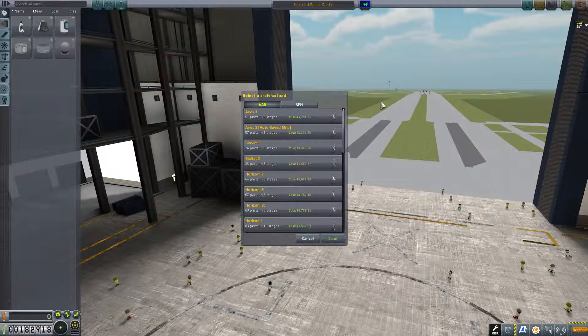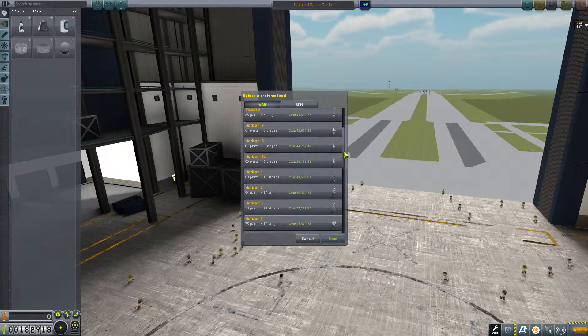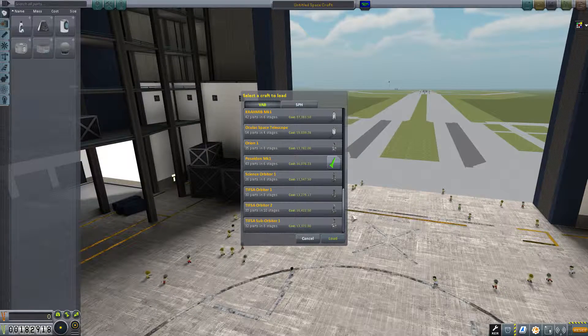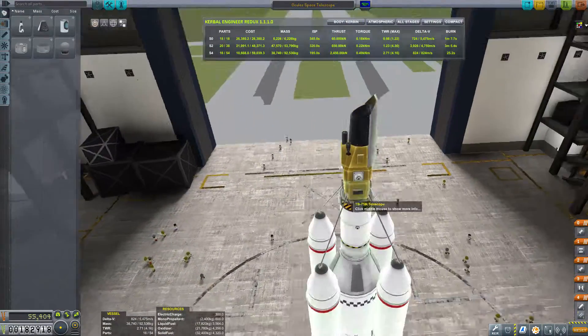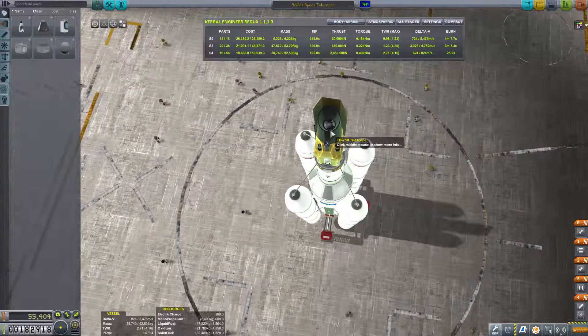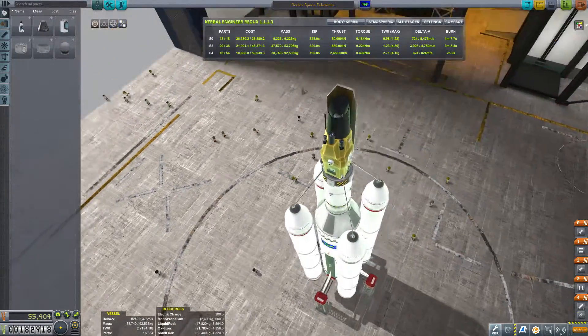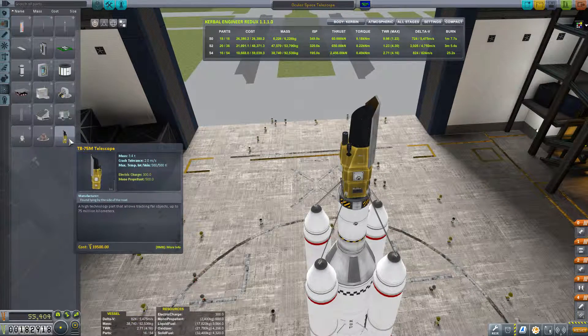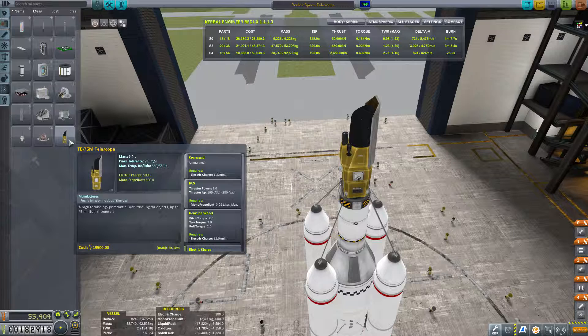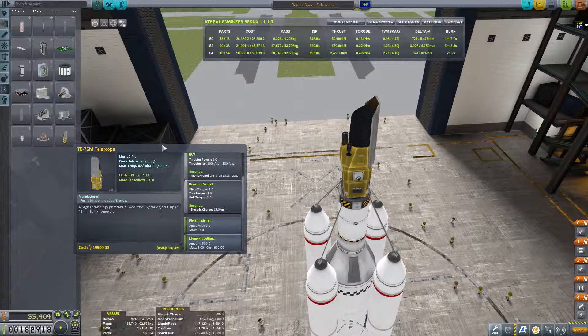I can open up my saved builds — the Oculus Space Telescope, which is sort of like the Hubble Space Telescope but called Oculus because, well, why not? And right at the top, the TB75M telescope is the device you're going to need. It's in the science section of the menu. It's a satellite body with 300 electric charge, 500 monopropellant, a reaction wheel, and RCS thrusters.